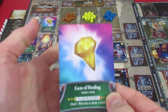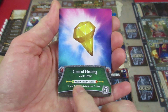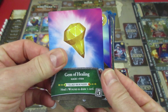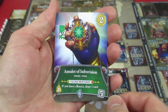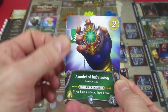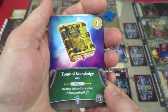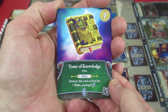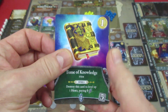Running down through all the cards: the first is a magic item, the Gem of Healing — in the village or dungeon, you can heal one wound to draw one card. Fairly useful, costing five. Next is the Amulet of Infravision, also a magic item. If you have a rogue, draw a card — handy since we do have a rogue. It gives you two gold and plus two to your strength. Then the Tome of Knowledge: destroy this card to level up one hero paying nothing. Very useful, costing five.